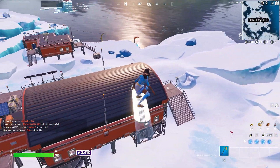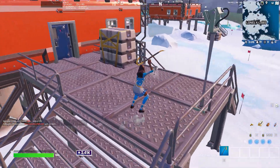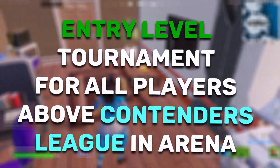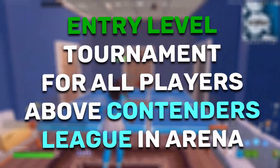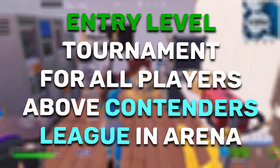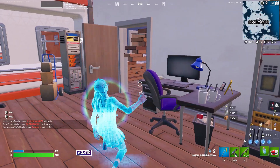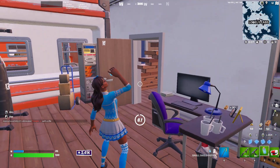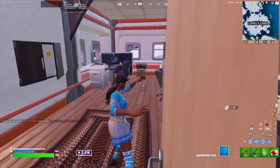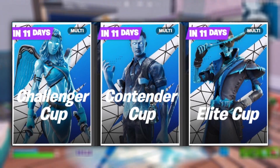I want to start off by going over exactly how these tournaments work. Essentially, at the start of the season, there's going to be something called a Placement Cup. This is a basic benchmark for anybody in Contender League and above, in which you compete, and then based on your placement, you get put into a certain division of tournaments to determine your eligibility for FNCS. This happens twice throughout the season — at the start of the season and again in January. It determines your division, which is either Contender, Challenger, or Elite, in that order from worst to best.